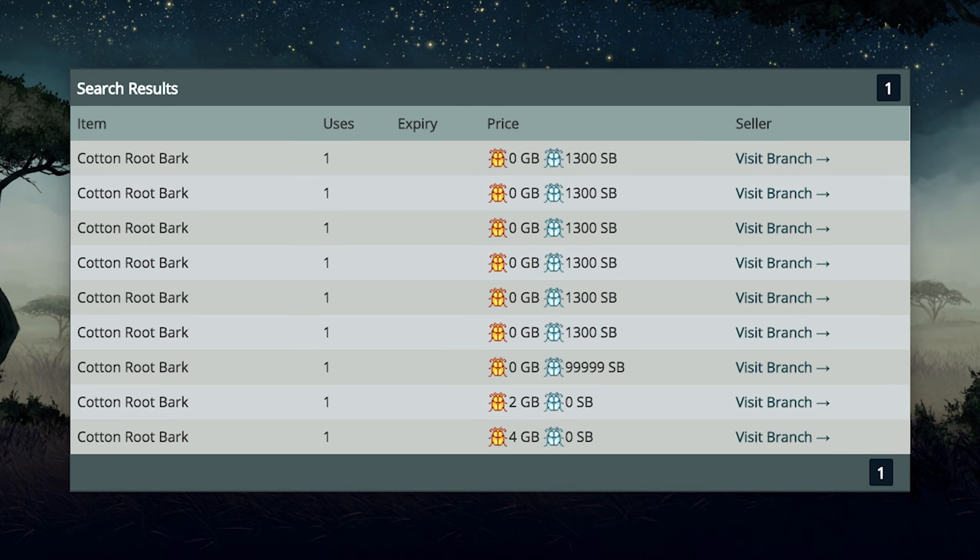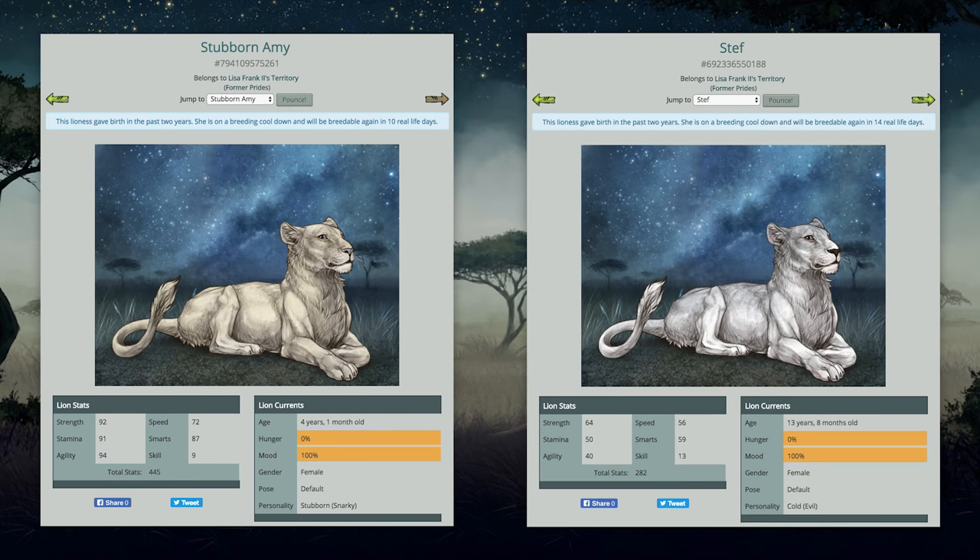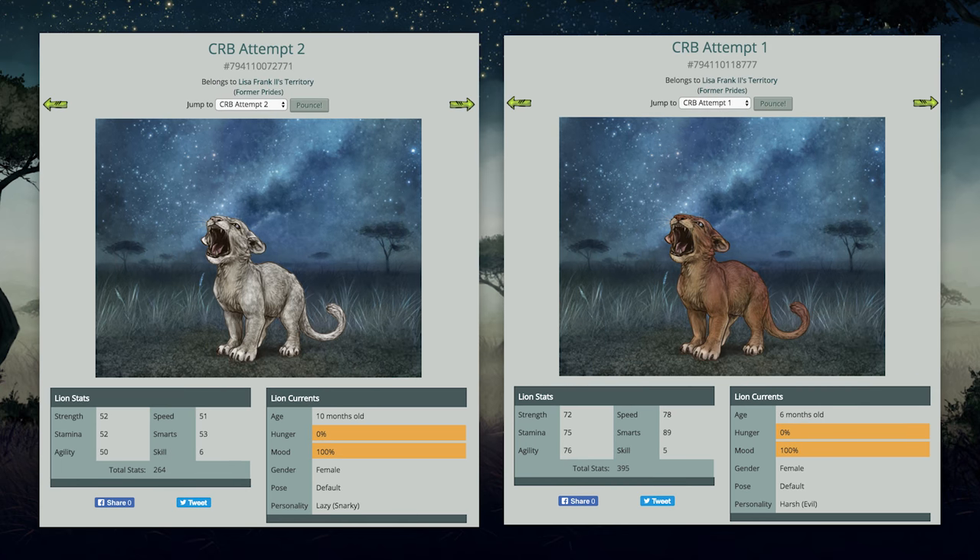Or you can buy cotton root bark from other players in their branches. You do not have to spend any real world money to get cotton root bark. If you plan ahead, buy strategic event items, and sell things, you can save for this pretty quickly. I ran two cotton root bark trials. Both included 1% fertility mothers and resulted in cubs without mutations. Two was hardly a sound sample size, so I can't conclude anything from these trials except that they failed. If I had unlimited resources, the ideal situation would be running about a dozen trials. But I had limited resources, so I stopped after two trials.